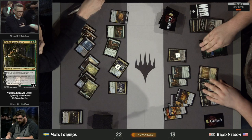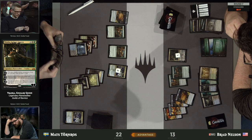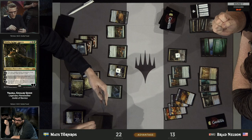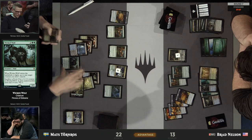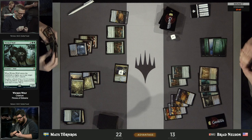It looks like Brad found something else — he found Vraska Golgari Queen. Very patient is Brad Nelson. And as we saw on Mats's side last turn, that's a good answer for Hydroid Krasis because it actually does fall under that converted mana cost 3 or less once it's on the battlefield. Brad might be waiting for Mats to play something like Nissa — because if Mats does, with all the cards he's drawn, he's very likely to have found Nissa. If you play Nissa, you animate a land — that's an additional target for the Casualties.